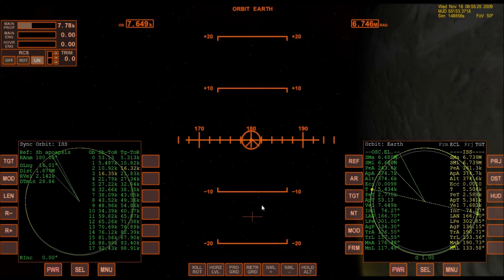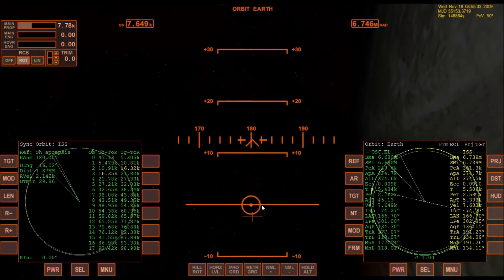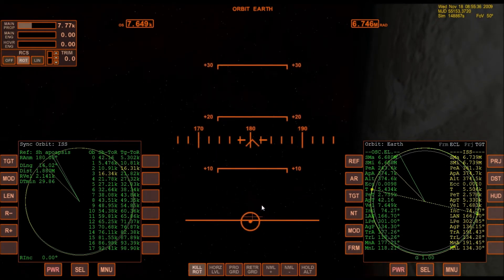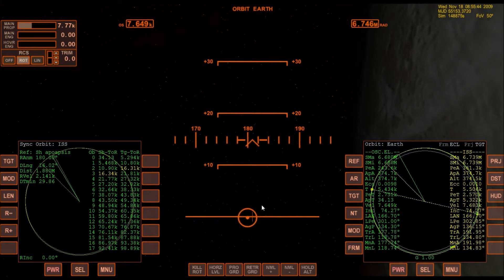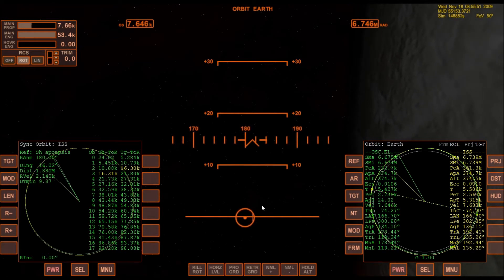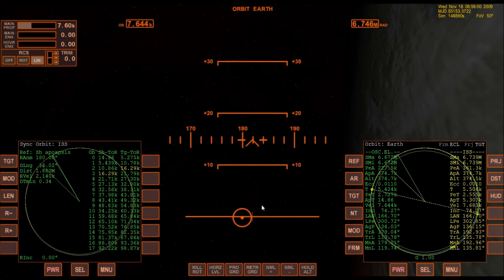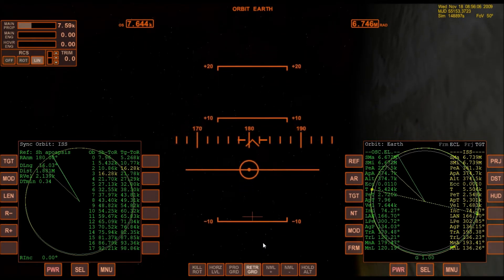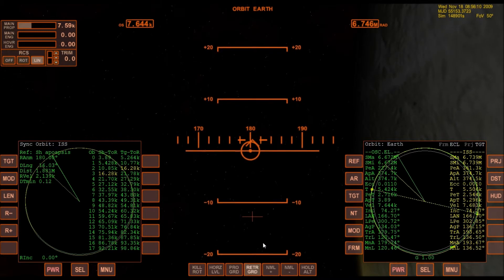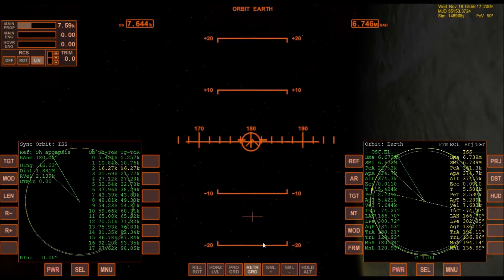All right. Now I'm going to go ahead and pitch up a little bit, now that I know for sure that forward is correct. Okay, now I'm going to burn. Bring DT min down close to zero — hopefully bring it all the way to zero. Switch to translation, get that set. I overshot just a tad. Now I'm using control thrusters. DT min is zero.